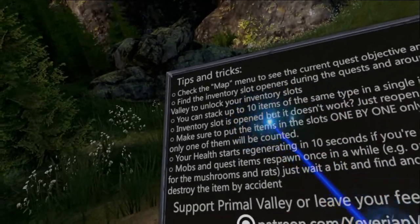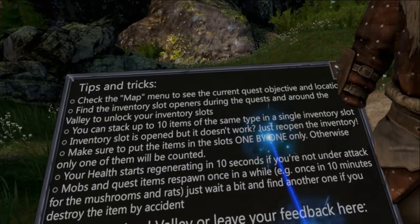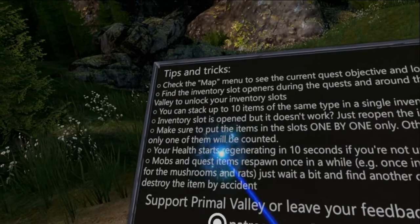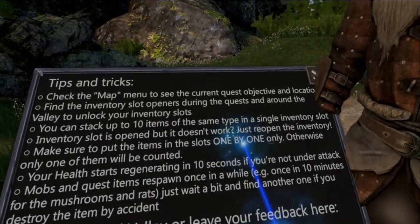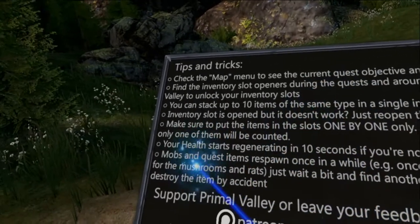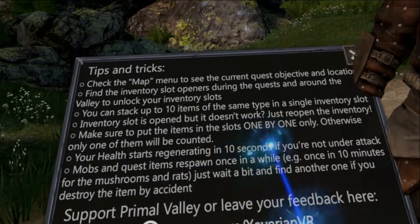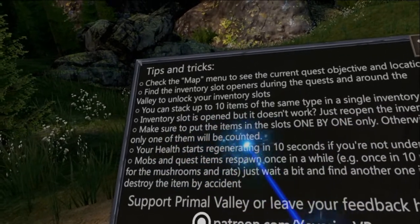Find inventory slot openers nearing the quests and around an alley. So unlock your inventory slots. You can stack up to 10 items at the same time in a single inventory slot. Inventory slot is open. If it doesn't work, we'll just reopen the inventory. Make sure you put the items in the slot one by one only, otherwise only one of them will thunk in.